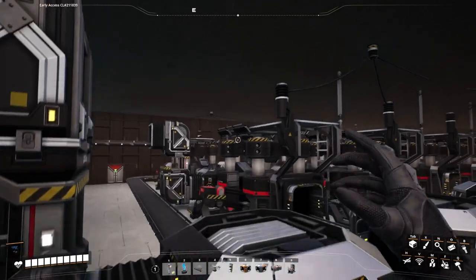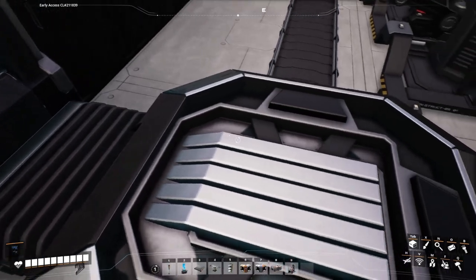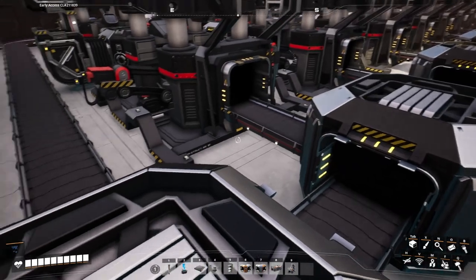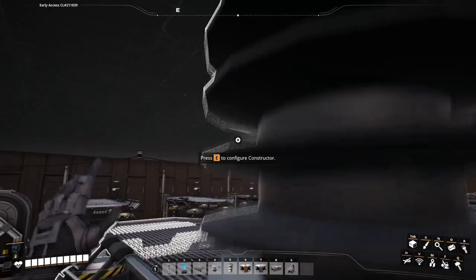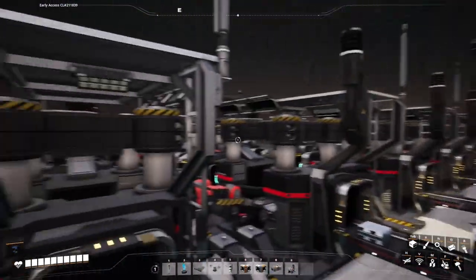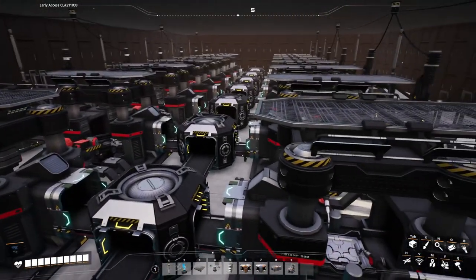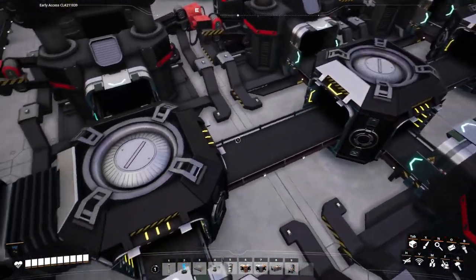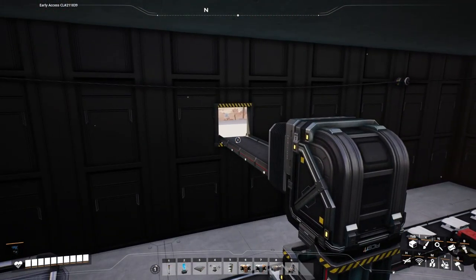Now we're only pumping out 120 per minute, but they're all going to come along here. The iron ingots will come in here, coming down into this splitter — half going that direction and the other half going that way. They're already starting to show up. They're being fed here into the middle, coming out here, going into this lift, and then they'll be pumped out that way.